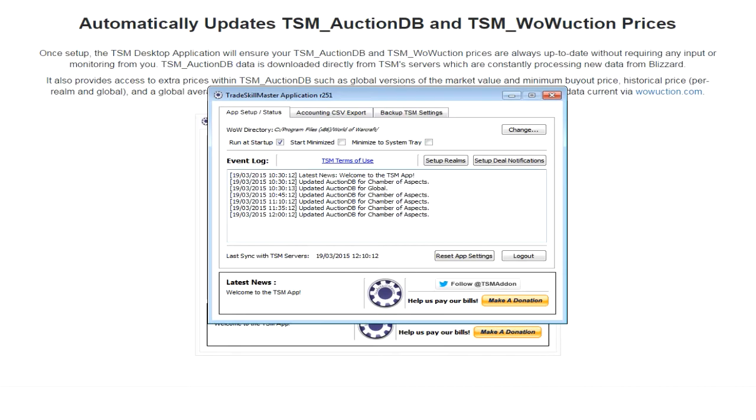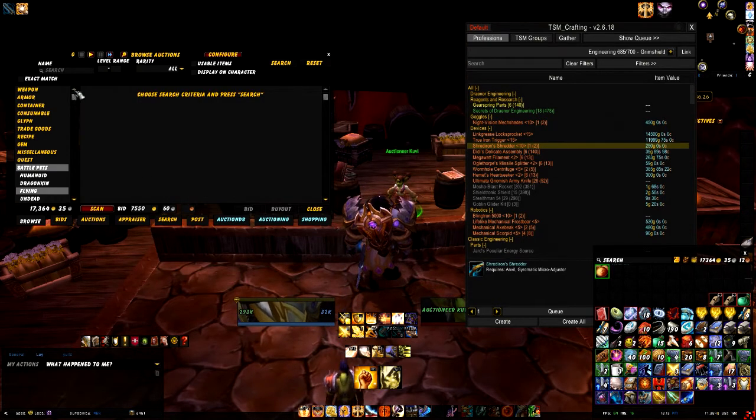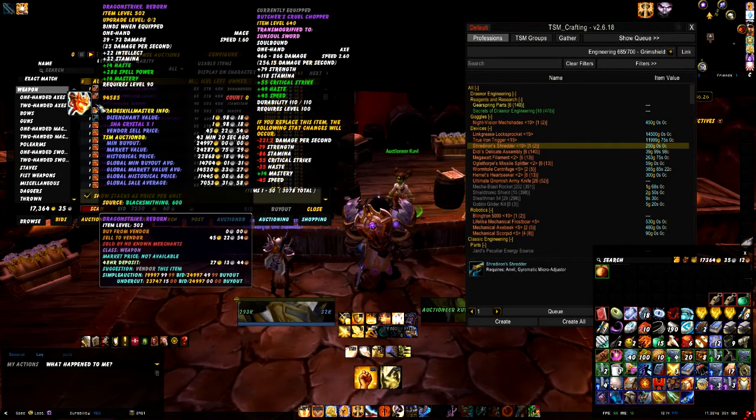Okay, here we are back in game. Let's go to Browse and look for some random items. As you can see I was on Battle Pets and Weapons. Let's hover over an item. So what it'll do is tell us trade skill info - if we disenchant it, how much are we likely to get. Right now it's showing we'd get a Shah Crystal, which is selling for one gold 98 - so we're better off vendoring it; the vendor price is 45 gold.